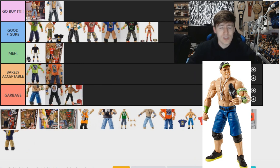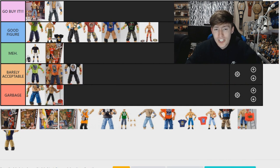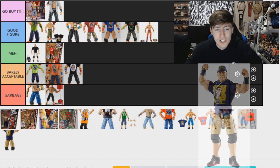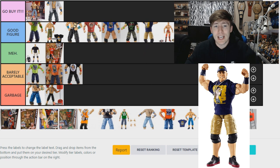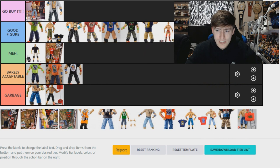The Elite 28 Cena is Garbage for me — it's super plain, the lime green shorts are very bleh, not a good figure, comes with a mic, and I wasn't big on the head sculpt. Actually, I'm going to move it up to Barely Acceptable because you did get a cloth shirt and you could switch it on the shorts. So we now have three figures in Barely Acceptable with t-shirts. The Elite 23 Cena doesn't have a great head sculpt either, but it does include the shirt, the khaki shorts — which are super fire — and it had the black and red shoes. Elite 23 goes in Good Figure.